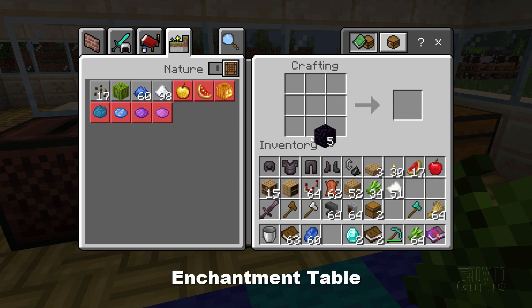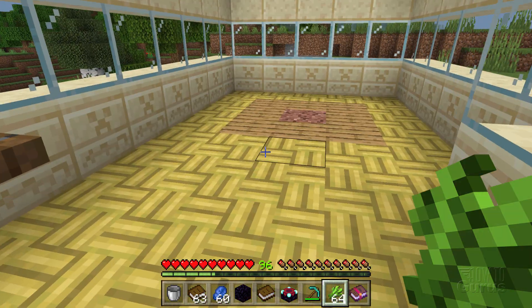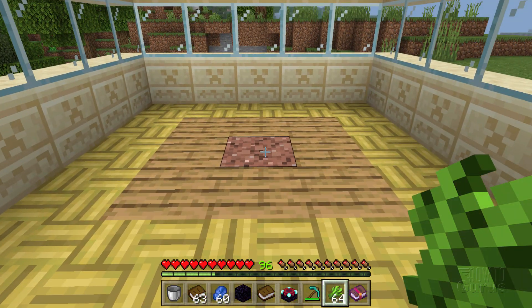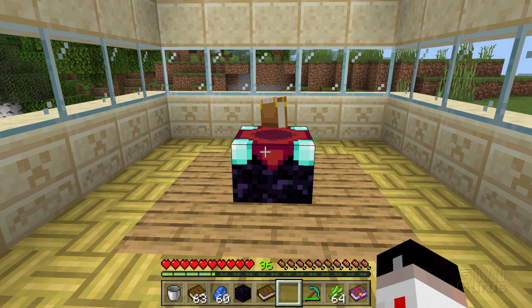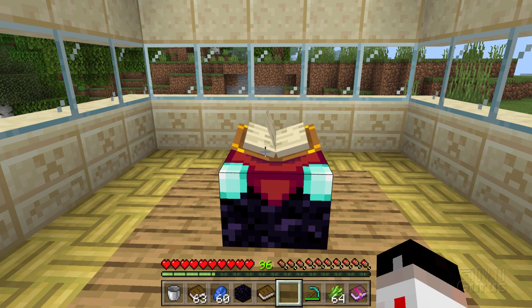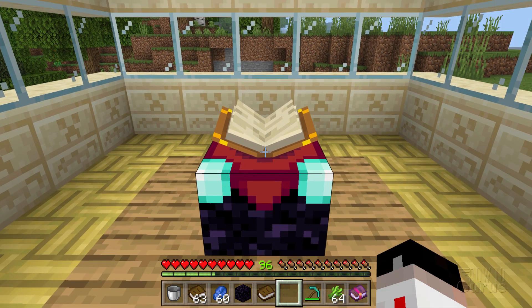Now we have enough stuff. For the enchantment table: obsidian goes three across the bottom and one in the middle, diamonds go on either side of that, and the top slot is where the book goes. There's the enchantment table. Let's place it down right in the middle. As you move closer the book opens up — now we can make an enchantment.